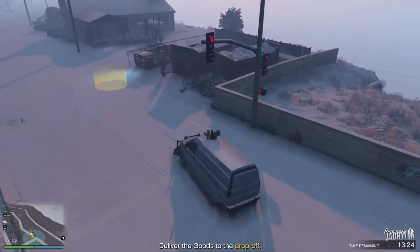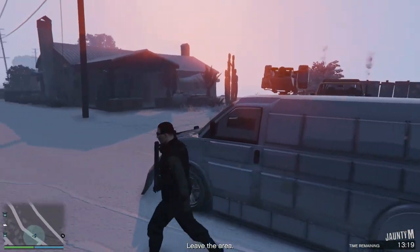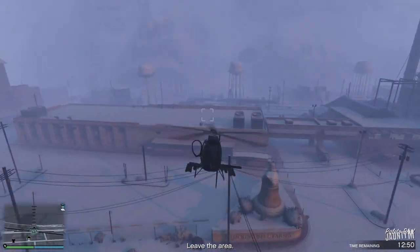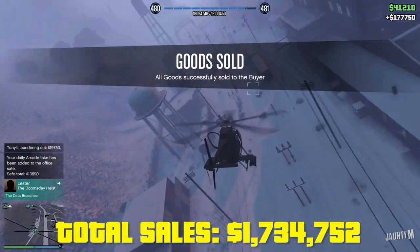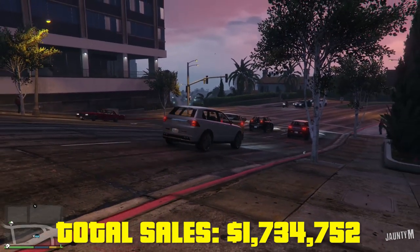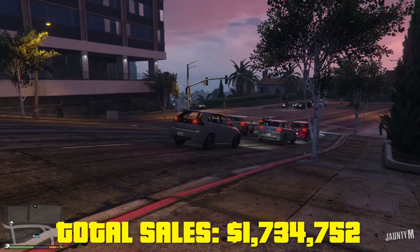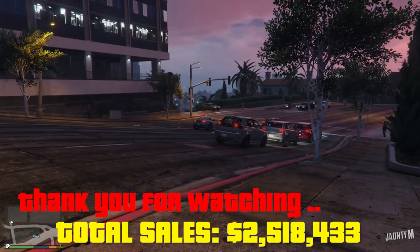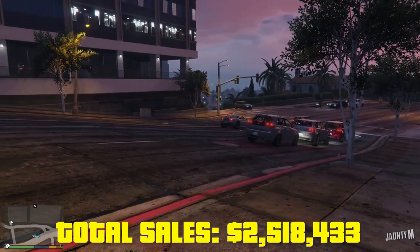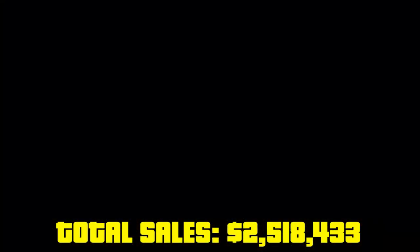This is the last mission for the day — the nightclub sale. What happened was that once I finished it, I got disconnected, so I'm not sure if it registered in the overall sales. But this is the amount I made — $1.7 million in the whole session. It took me around 6 to 7 hours, and the total difference was $2.5 million from start to finish. With that, Jonti signing out — have a nice day, thank you for watching!